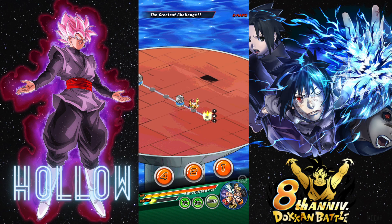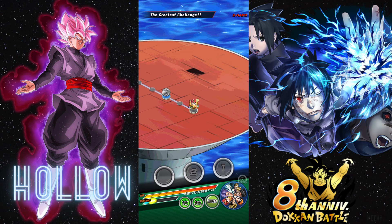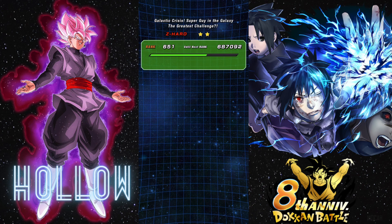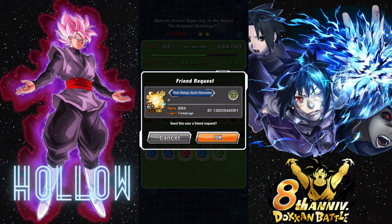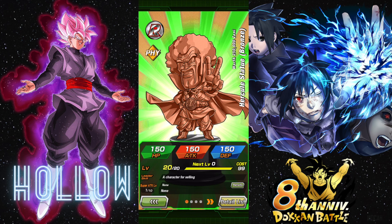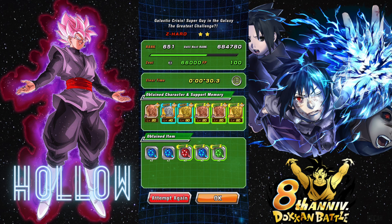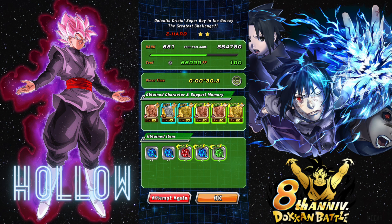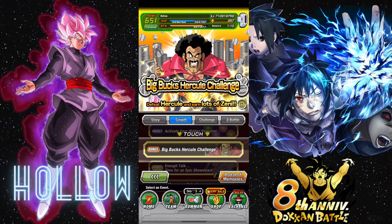It kind of depends on RNG how much Zenny you get and which statues you're lucky enough to get. But no matter what - even if you got one or two bronze statues, that's still around half a mil. These are 250,000 each. So we just got 250k, 500k, 750k... look at that, we got like literally 3 million in 30 seconds. You could get even luckier than this. This is the fastest way to get a lot of Zenny.